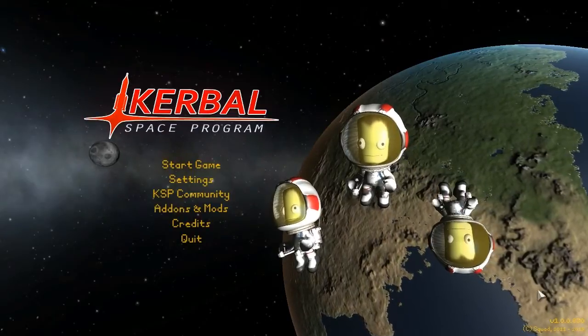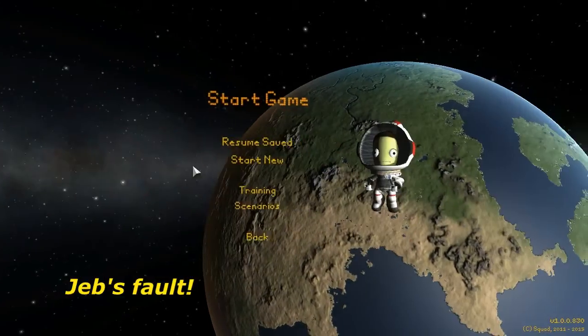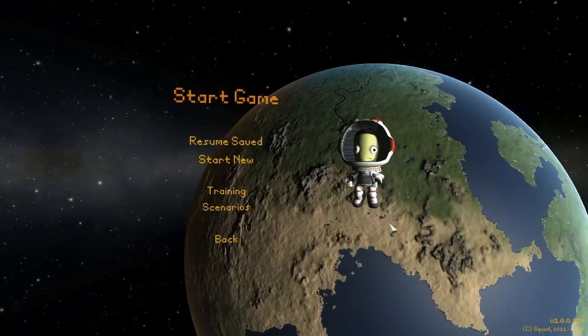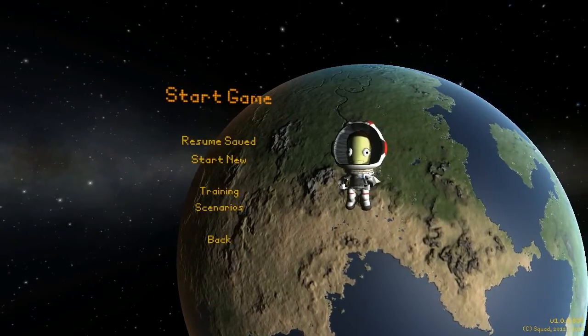And look at these three guys — they're still here, floating, stranded in space. Orbiting backwards around Kerbin. Oh look, a new person! It's Valentina! They finally added female Kerbals, so it's not just a giant sausage fest in space.